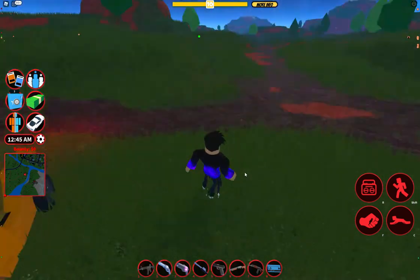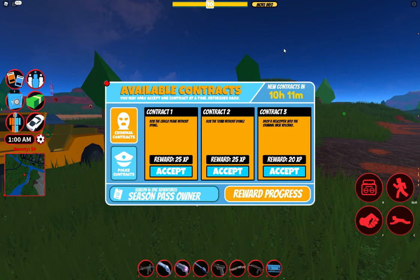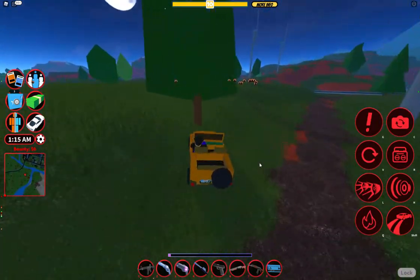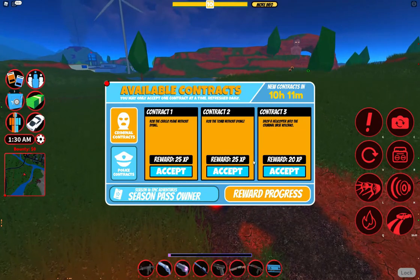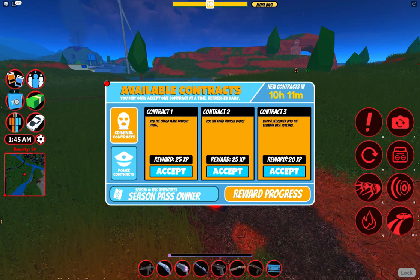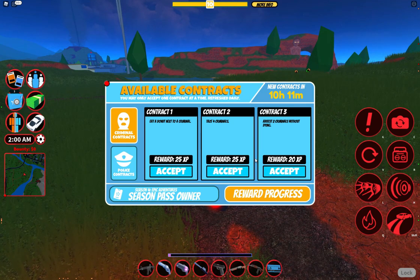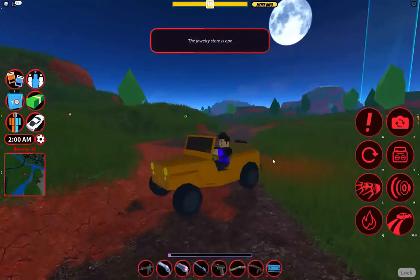Contracts used to be very hard sometimes, especially in public servers if you didn't have VIP - like 'rob the museum' you're by yourself. But now these are kind of more fun, casual contracts you can do. They still have good XP on them, so just because they're easy doesn't mean the rewards are low. Like 'tase four criminals' or 'eat a donut next to a criminal' - you can bring a donut to the prison and eat it next to someone. These are 25 XP, which I think is really cool.